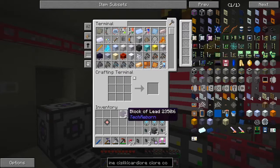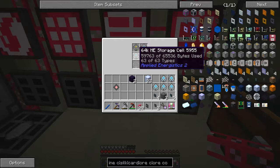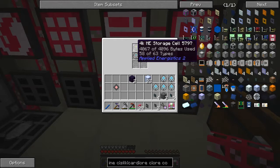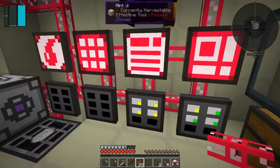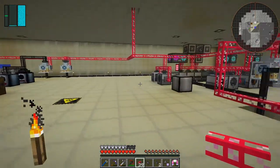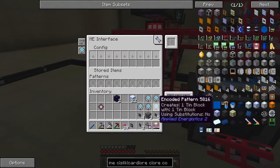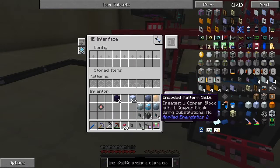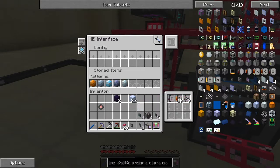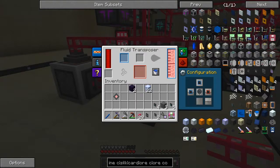Is my ME2 system full — is that part of the problem? Let's have a look. It could be full — it's certainly looking very full anyway. That's part of maybe what's causing the problem. I didn't expect that to happen quite so quickly. So we've got these recipes here — let's put them in. Now we should be able to craft the right types of materials from the system.